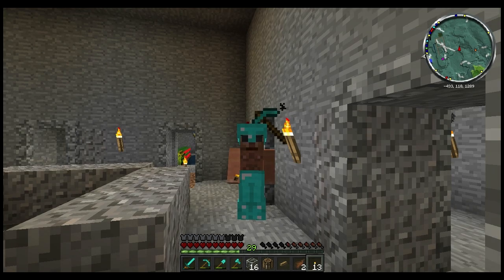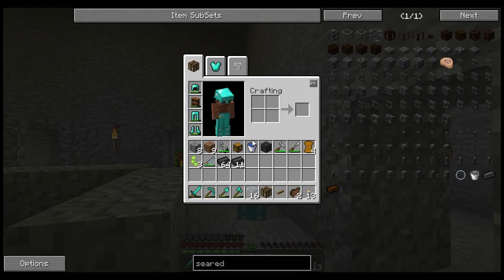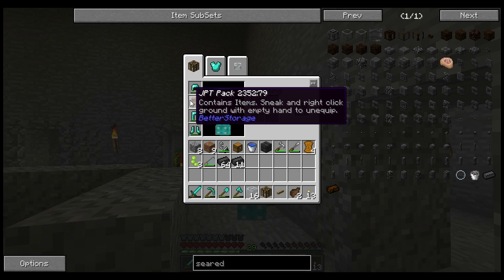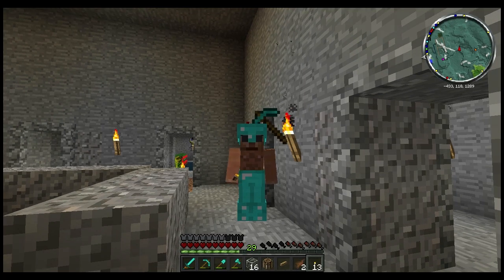Hey everybody, it's JPT. Oh, I look naked — I look so naked. Trust me, I'm not naked, I'm just wearing my backpack. See, just wearing my backpack — not naked. I got pants on. It always throws me off. I'm like, I'm gonna do an intro facing the camera like this, and then I got an axe in my head.